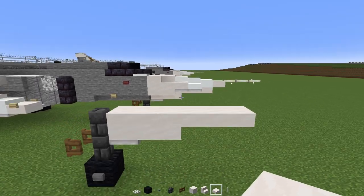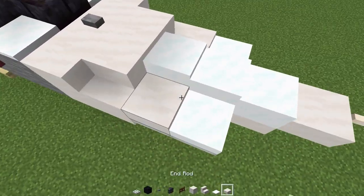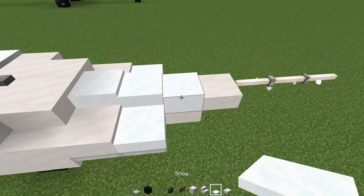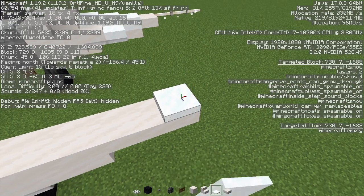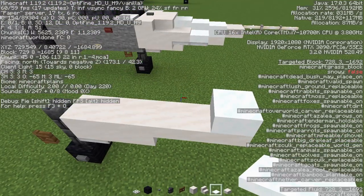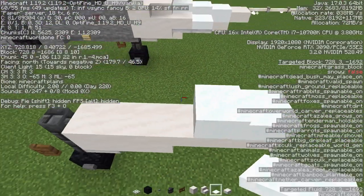I'll turn off my shaders just so you guys can see — shaders are really hard with white textures for some reason. We're going to add in snow, and this is going to be five layers tall. The next one is going to be six, and the next one seven. Easy way to tell: the F3 tells you which layer it is.